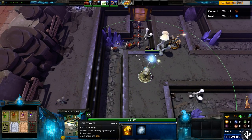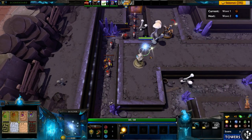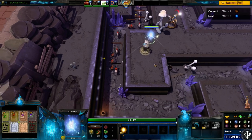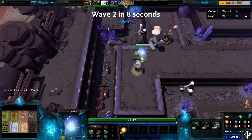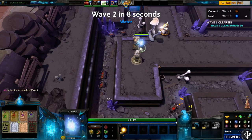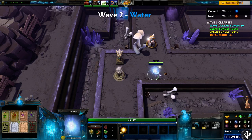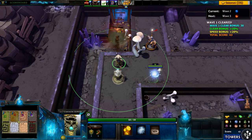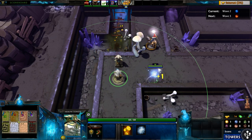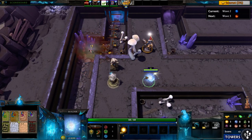These basic towers — the arrow tower and cannon tower — cannot be upgraded, so they're not very good. They don't scale at all. But luckily, you can sell these for full gold. You're basically supposed to build them at the beginning and then sell them.